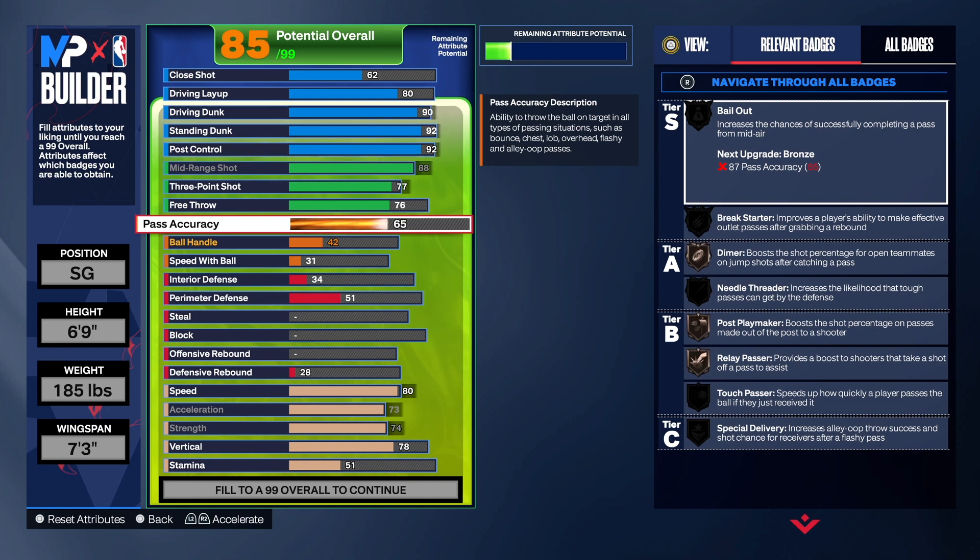For pass accuracy we're going to take that up to 75. I had it at 77 but I don't think you need 77 — if you want to take it higher that's up to you. Some people like certain badges so I made sure you've got those. You can go out there and make good passes to your teammates — everybody plays different.